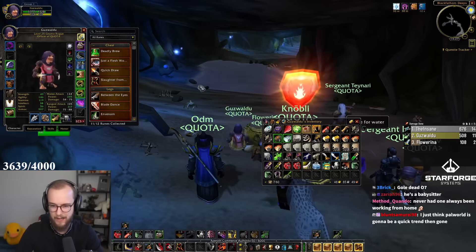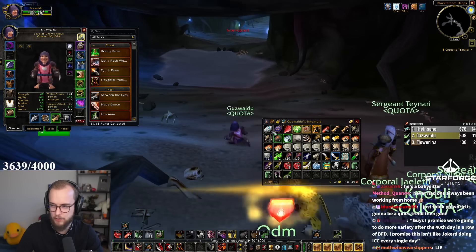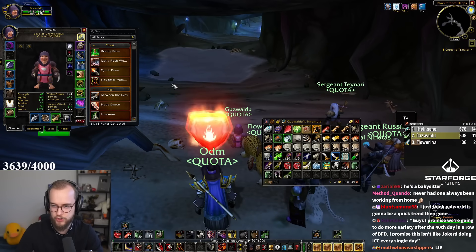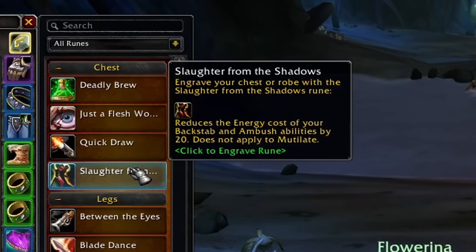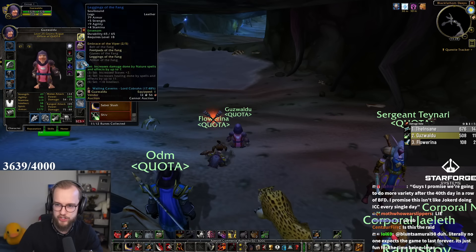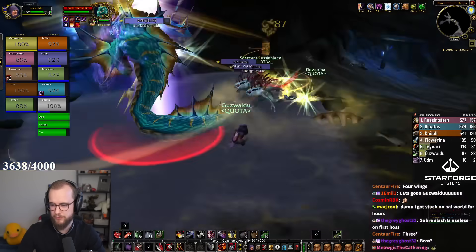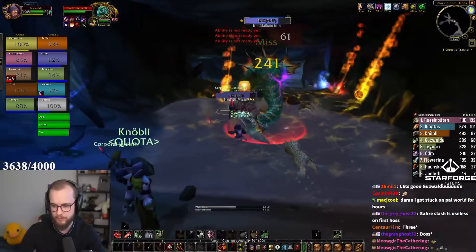We also have a dagger — we got a dagger last time as well. So this should be good. We don't have the world buffs, but we do have a lot more gear. I'm going to be using the dagger build for the first boss, going sort of Invenom and Saber Slash. Actually, I'll go Shadow Strike for the first boss so we can teleport up if we get the thingamajig. Maybe we should just respec right before the boss.